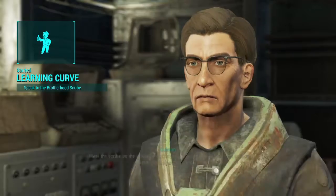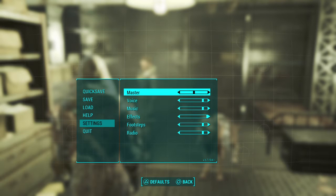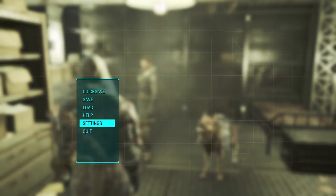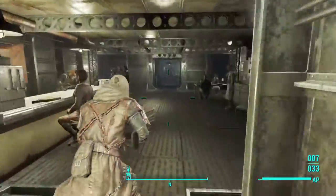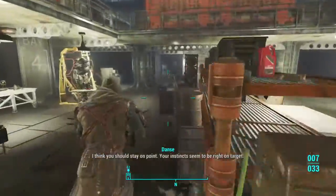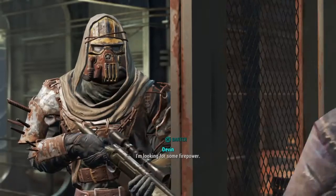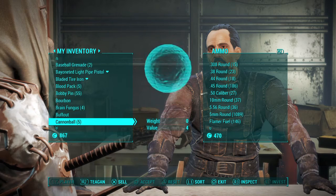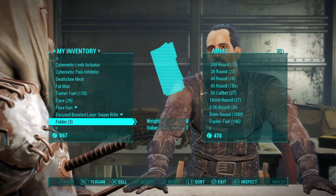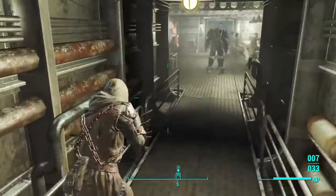Meet the scribe on the ground — that's your mission. You're going to need a sniper, and if you come back here there's going to be a weapons dealer. He can give you a sniper — it's not the best sniper but it'll work for a while. He will give you the focus boosted laser sniper rifle. You don't need a sniper per se, but it's going to make the mission a lot easier, smoother, and faster.